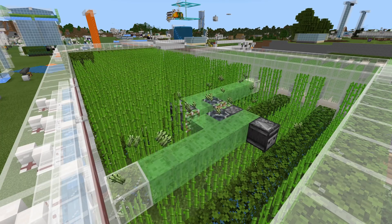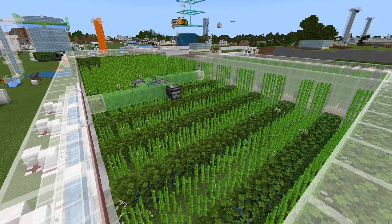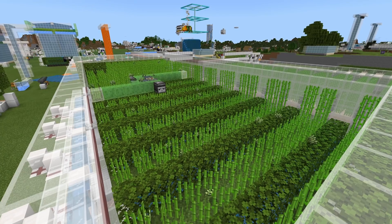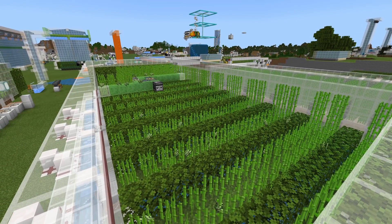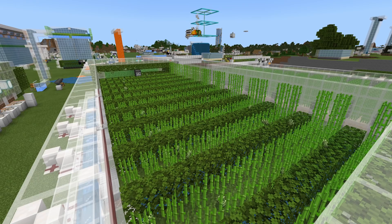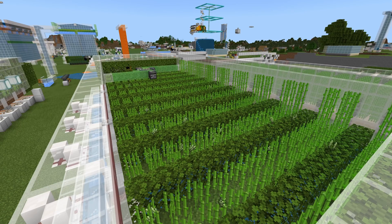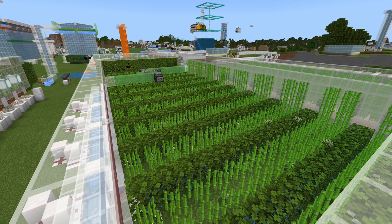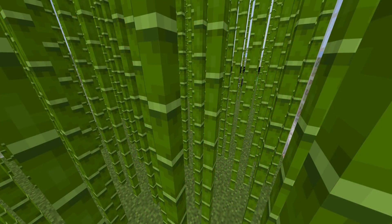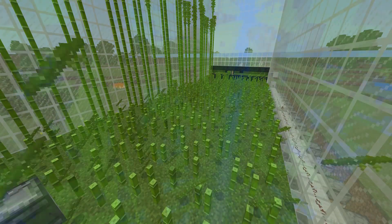If this kind of small bone meal powered farm isn't your style, may I suggest a much larger flying machine based farm? I have a tutorial for a sugarcane, bamboo, and kelp version of this exact farm. Of course this takes up a lot more room — like dozens of times more room — but it doesn't use any bone meal at all. It uses a very reliable flying machine that has not broken since it has been invented. This is especially good for bamboo. If you want yourself like a million bamboo, literally build that farm. Don't mess around with bone meal, build yourself a flying machine based version. And it's also really good for kelp as well.